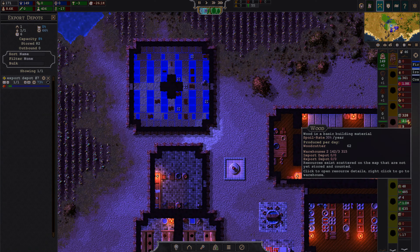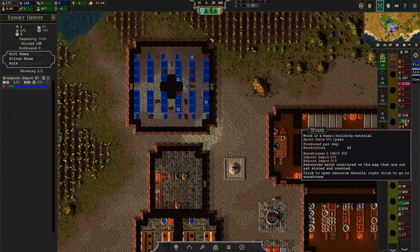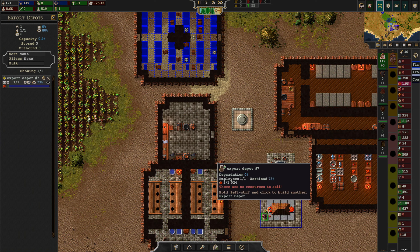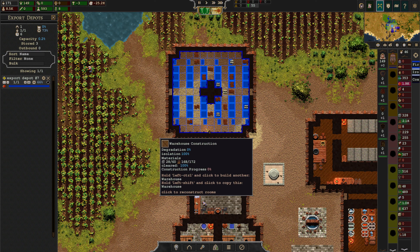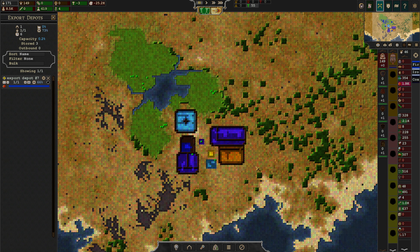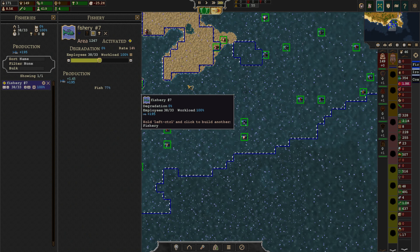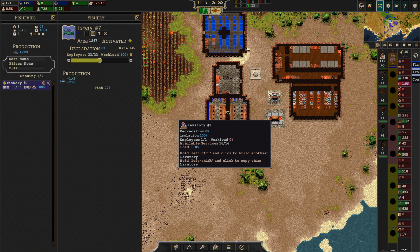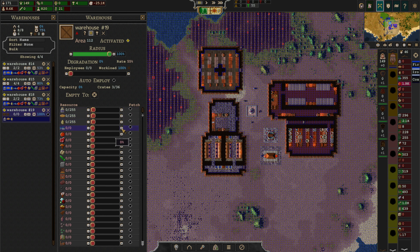A little bit low on the wood side of things — we might want to expand. Oh hello. This is gonna be hopefully profitable. We are down a couple of workers. Should we just borrow some workers from here? Go back to the old fishing trap here. There we go. And here we're gonna be grabbing — we're gonna fetch that.